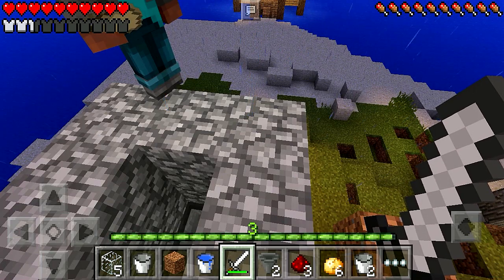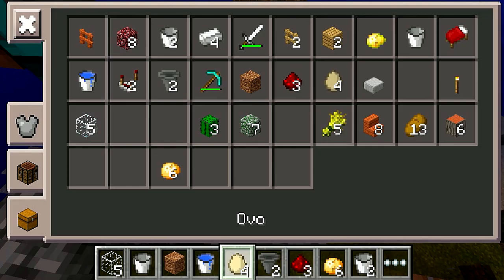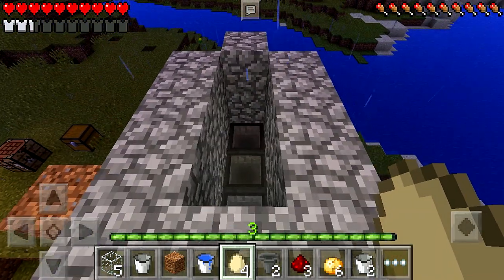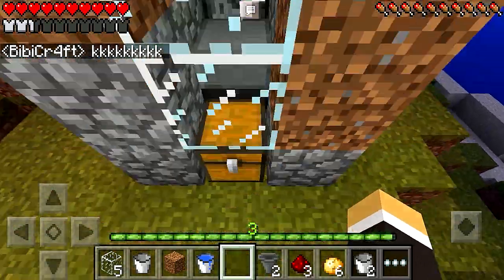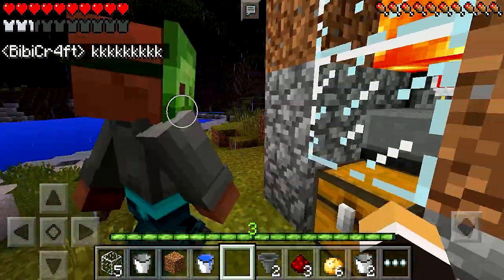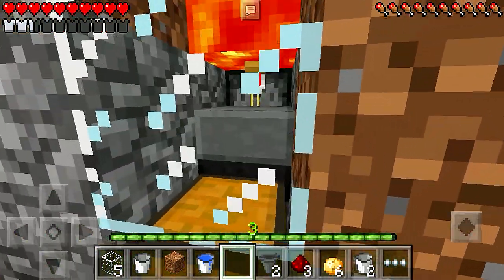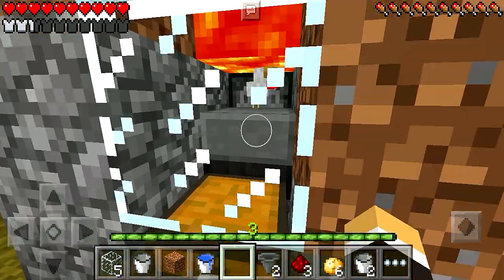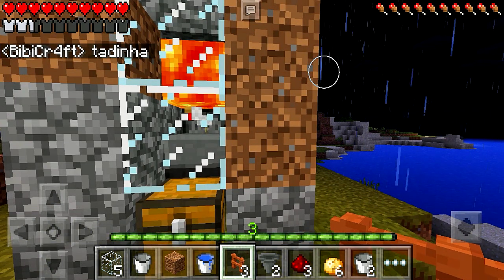Vamos jogar aqui dentro — vocês vão ver o que vai acontecer quando alguma galinha botar. Joguei aqui! O ovo vai cair lá dentro, isso aqui vai atirar — lá, nasceu uma galinha! Nasceu uma aqui dentro! Olha lá, Bibi! Aquela galinha ali ainda não está sendo queimada porque ela é filhotinha. Quando ela crescer, vai pegar fogo, vai queimar e vai vir aqui pra esse baú. Tadinha, mas ela vai ter que virar comida.